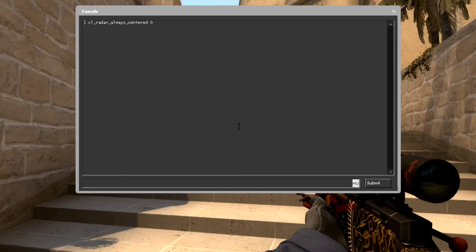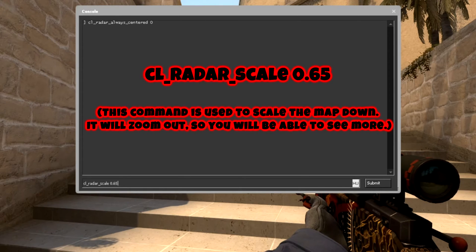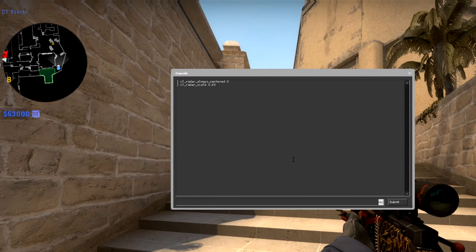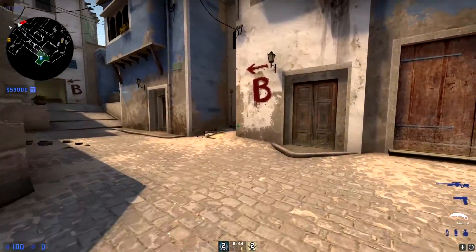The next command is 'cl_radar_scale 0.65' — press Enter and just watch the radar. That's the settings so far.